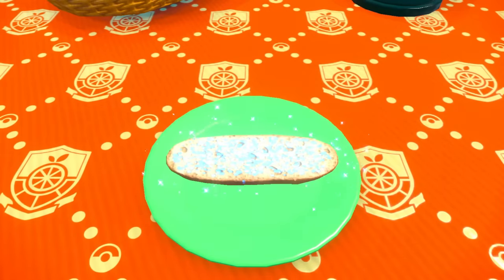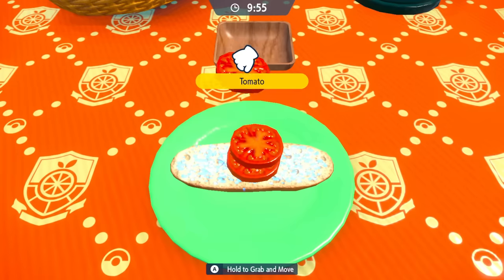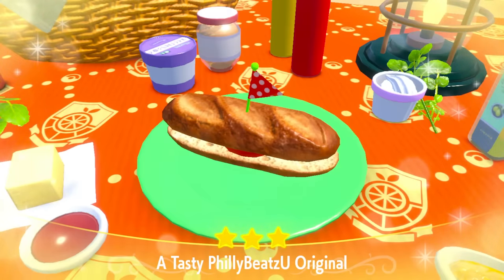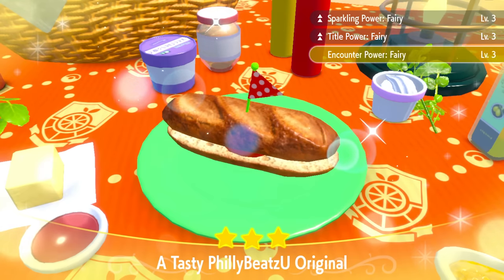For the sandwich I'm using, we're pretty much going to slap on a tomato and two salty Herba Mysticas. There are other recipes out there, but I'm using this simple one — just a tomato and two salties. That's going to give me Sparkling Power boost level three, encounter rate boost level three, and a Title Power, which basically puts a title on my Pokemon when I catch them.